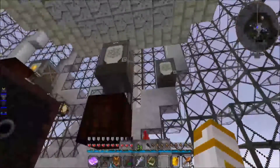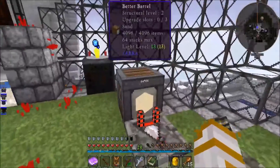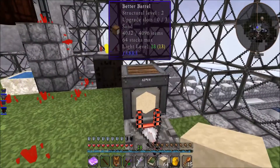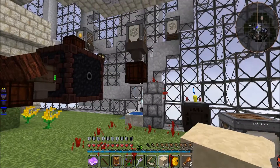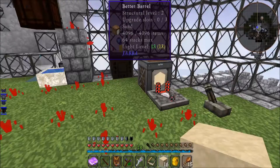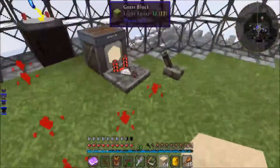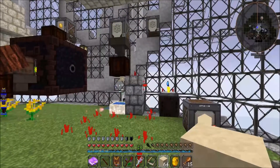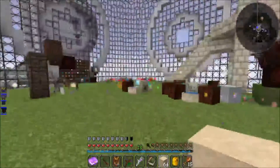My automatic cobble-to-sand generator is still working perfectly. It's completely automated - every time I use one single sand, another one drops in. Look at it go! So just like that, every time I use one single sand, it fills right back up.